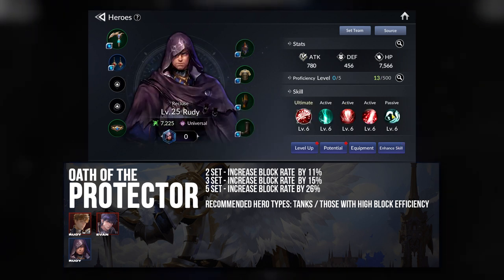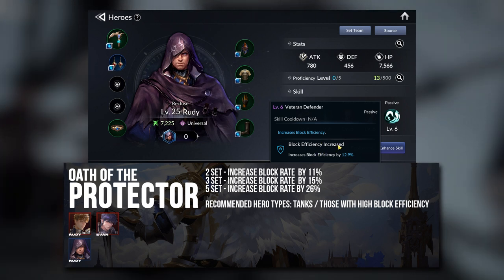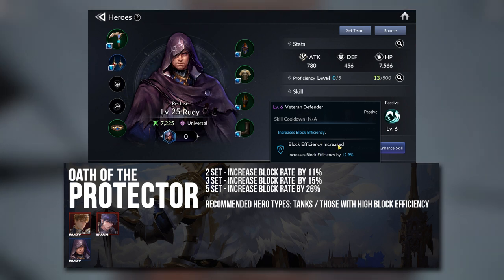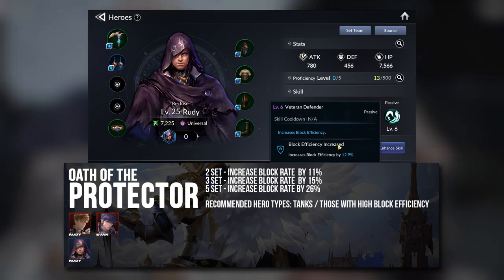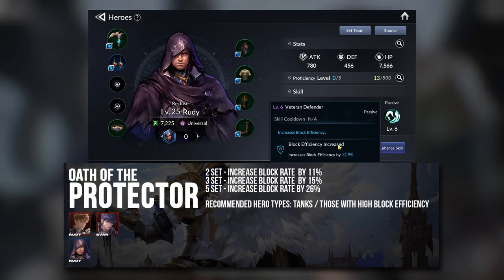For the Recluse Rudi, he has a passive that increases Block Efficiency — and if my understanding is correct, Block Efficiency means he will reduce more damage when he blocks. So going for Block Rate is also not wrong for him.